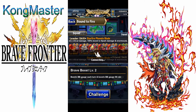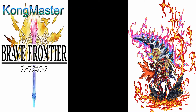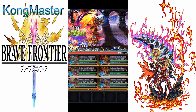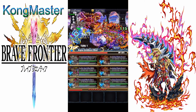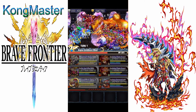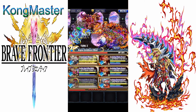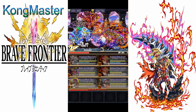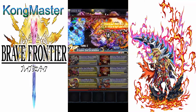Here I'm using Griff for Frontier Gate, running a double avenue build in the fire Frontier Gate, just to showcase how good Griff can be for Frontier Hunter or Frontier Gate. Griff is a solid unit for that content.